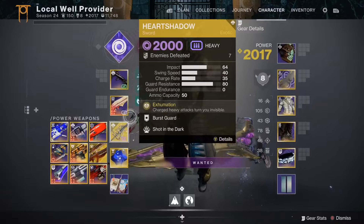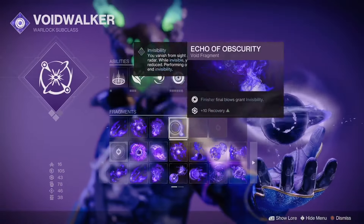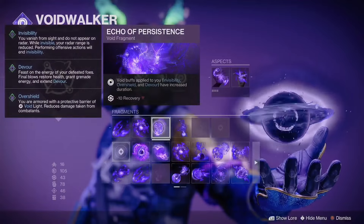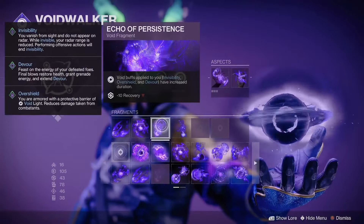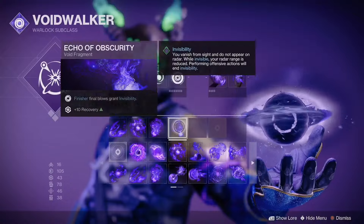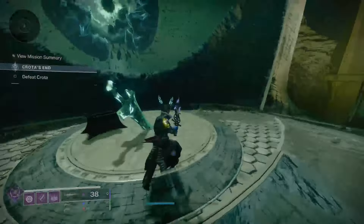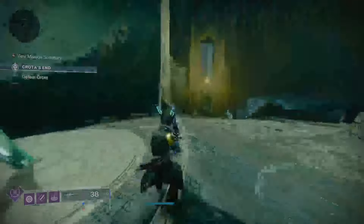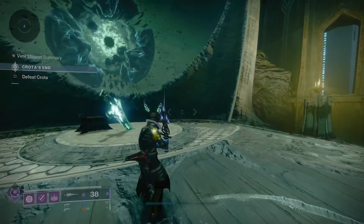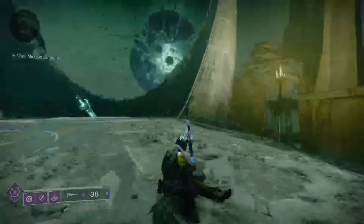I'm using Heart Shadow to go invis, and then I'm using Voidwalker. In my Voidwalker, the only two things that matter are these two. I have this one, which increases my invisibility — it doubles it, makes the last 10 seconds. Then I have this — finishing final blows grants invisibility. The only thing this is for is basically so if I finish a Knight and I don't end up getting the Crota fling, I end up missing it — it'll just make me go invis again so I can immediately just keep stringing invisibilities together.